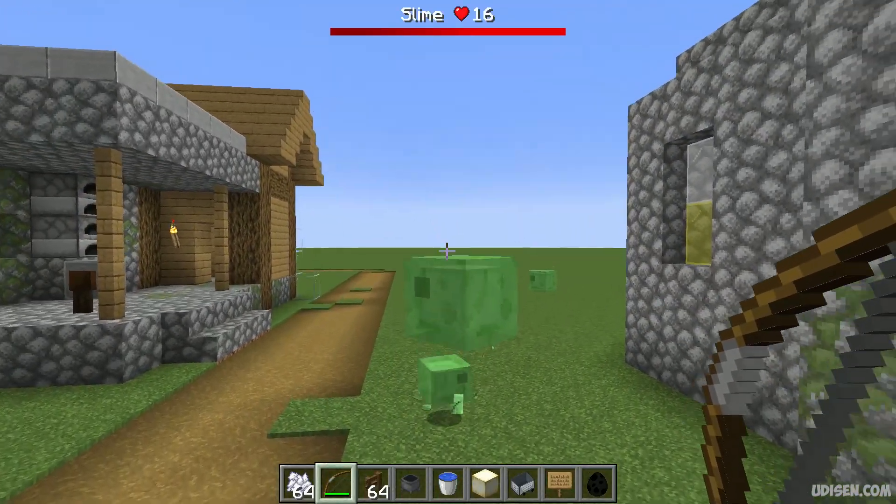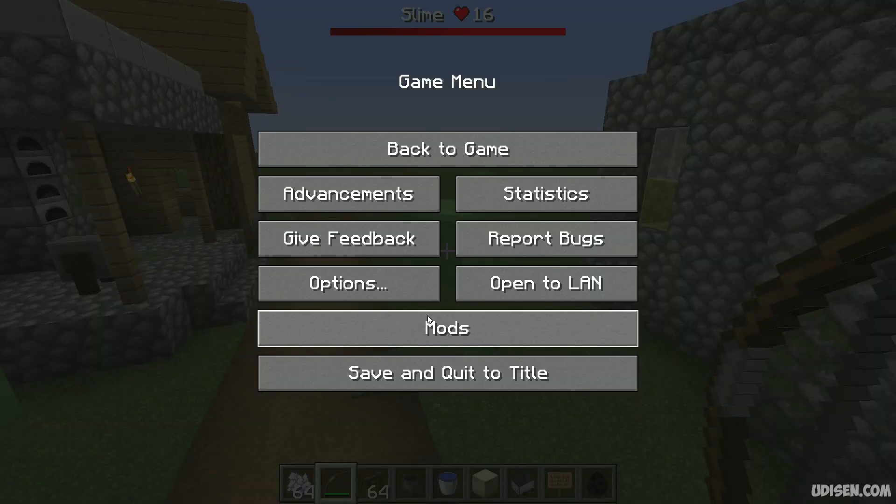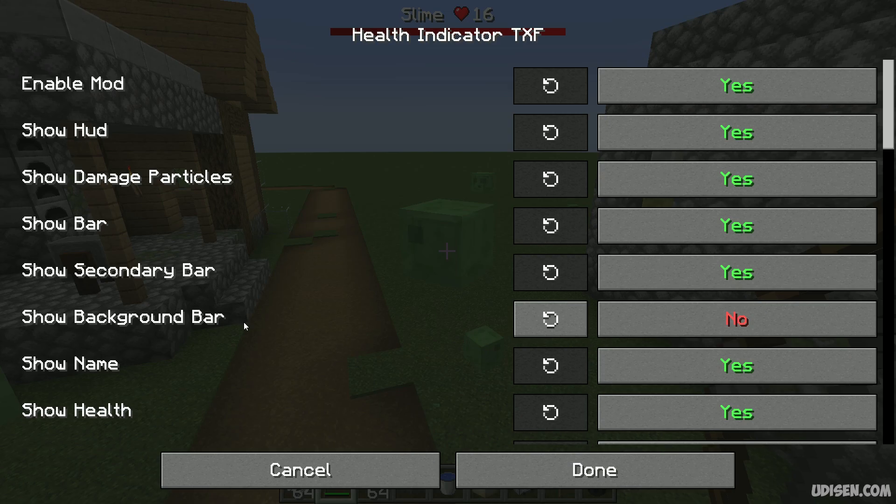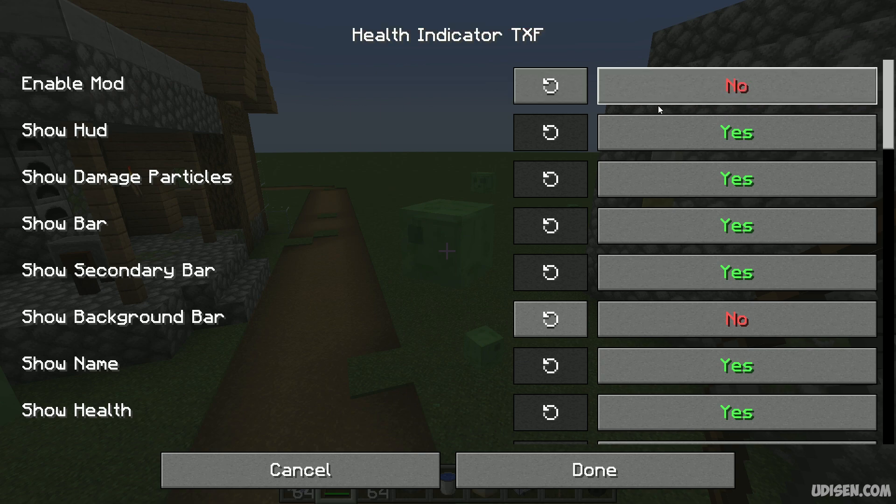This mod has a lot of different configuration files. To access them, press Escape, go to Options, then go to Mods. Find the health indicator config, then choose, for example, enable mod — and you won't see any damage indicator.